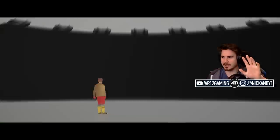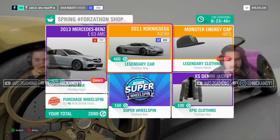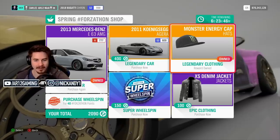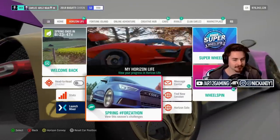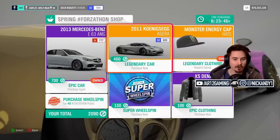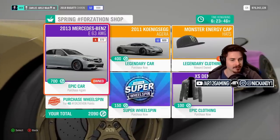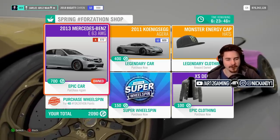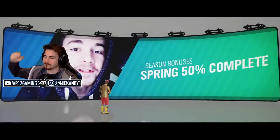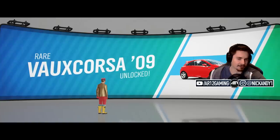We've also got a Ken Block Monster Energy hat and a denim jacket - I'll take the denim jacket. I completely forgot about the Forzathon shop this week - sorry! There's a Koenigsegg Agera for 400 points, which is actually a pretty good deal. There's also a Mercedes E63 AMG, one of my personal favorites, though it's very expensive.